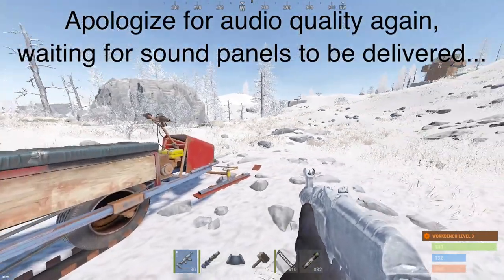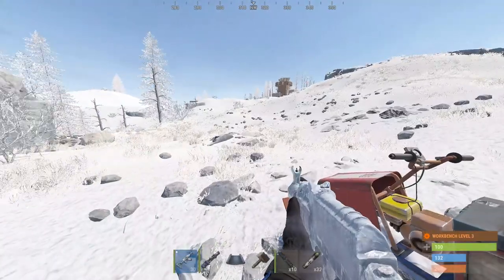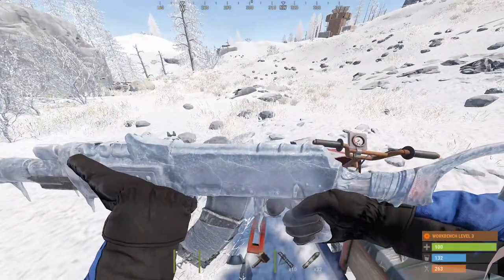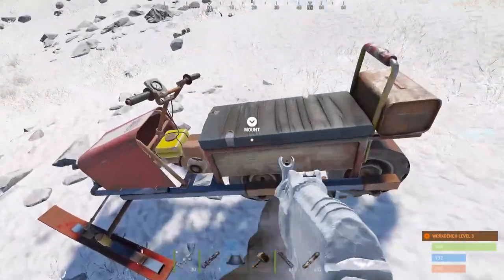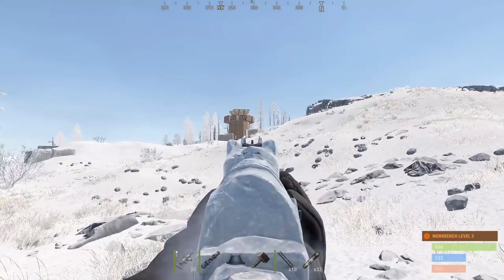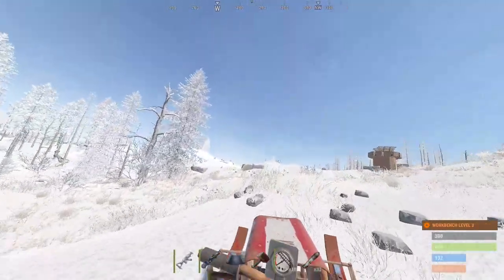I was all prepared to be raiding YYL clan but failed to realize the server was going to be force wiping today - didn't realize it was the first Thursday of the month. So we didn't get to raid them, but I'm going to show off the snowmobile and the new items introduced into the game: the new AK skin which has some fog coming off it, looks pretty dope. I have seven rockets and nine C4, and I've got a few bases scouted ready to raid.